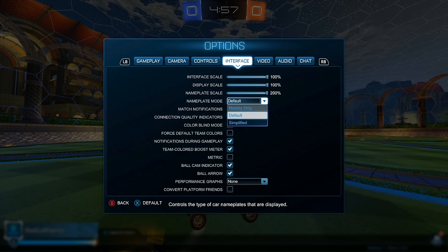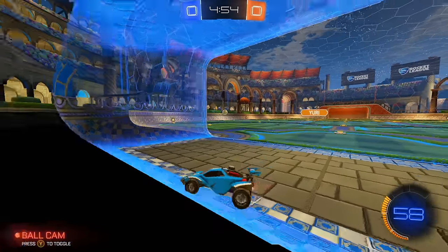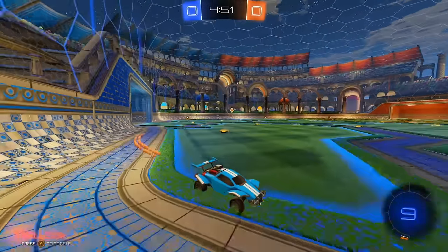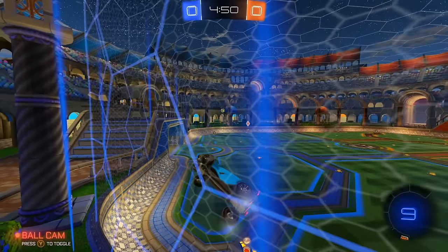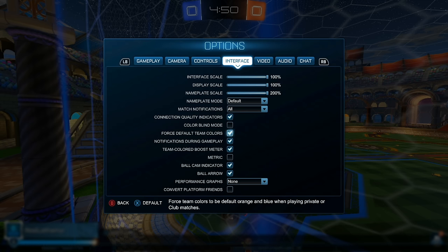Nameplate mode is something else — if you use nearby only, it becomes a diamond once players are pretty far away, which makes it harder to see their names as they blend into the background. So I keep that as default, which means nameplates are on all the time. If you have a club with a weird color and don't want to see other people's colors, turn on force default team colors.